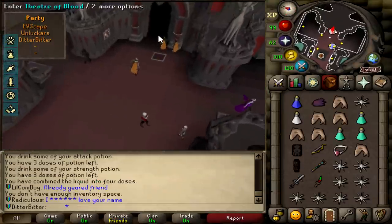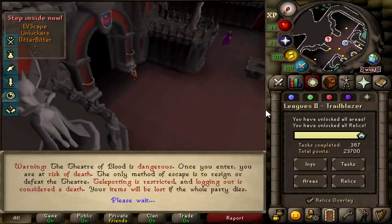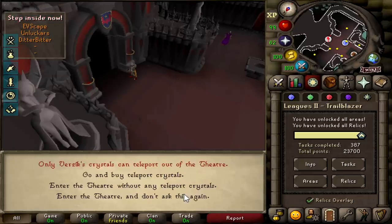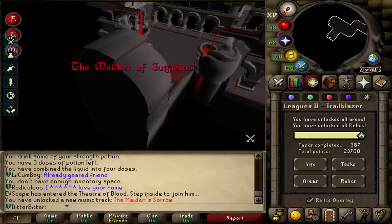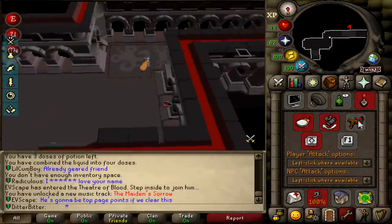With 23,700 points, I was a couple ranks away from the top page. I needed to get points and I needed to get them quickly, and I needed a lot of them. Enter TOB. If I managed to complete a TOB without dying, I'd get two different tasks for 250 points each, totaling to 500 points, and this itself would get me in the top 25.